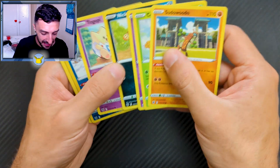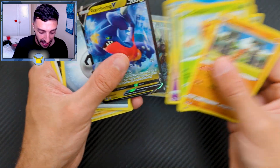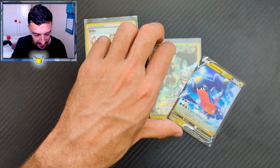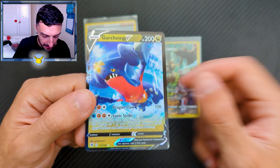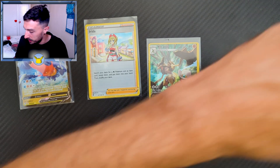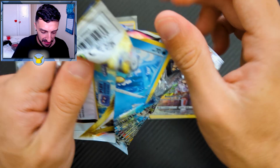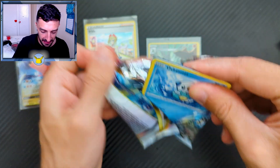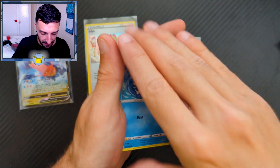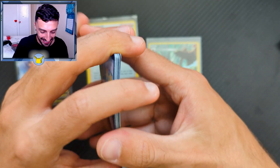Oh, we got Garchomp V as well — okay, so three hits now heading into our last pack. I don't really like this Garchomp card to be fair. I like the Garchomp and Cynthia card, that card is sick, but this one — meh. I'll still take it though. And the final pack — we'll do the card trick for the final pack, just to keep it nice and sweet. Let's hope we get a hit.